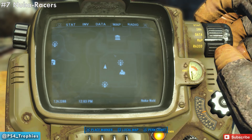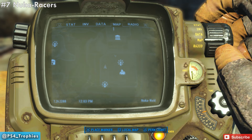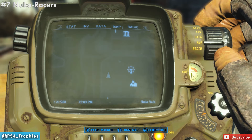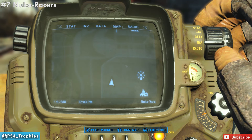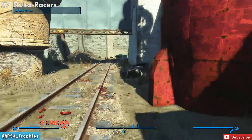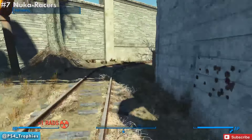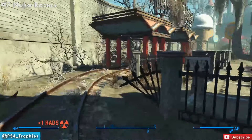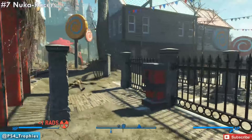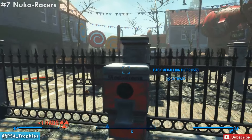Now the final one is also in this area — it's the Nuka Racers. This is kind of on the very north end of the Kiddie Kingdom, just up and to the left of the fun house. If you find the tracks — these little cart tracks, the racer tracks — all you have to do is just follow them and eventually you're going to get to the station. The northern part of this area is the racer station, and in front of that is the medallion. Go ahead and activate that.